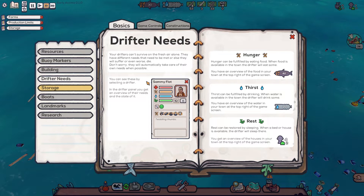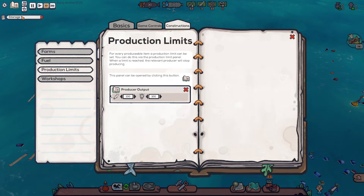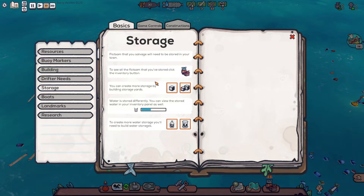Drifter needs: drifters can't survive on fresh air alone. They have different needs that need to be met, or else they suffer and will even die. Don't worry, they will automatically take care of their own needs if possible. They have hunger, thirst, and rest. Farms are constructions that produce items without needing a drifter to be present. You select what the farm needs to produce — like what we've already done in the drying rack. There are also production limits and storage settings. All pretty standard stuff.